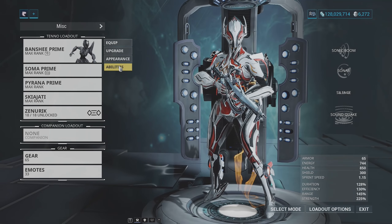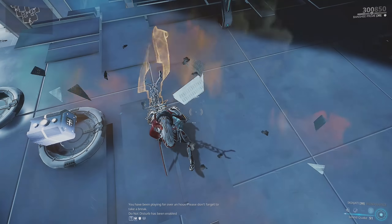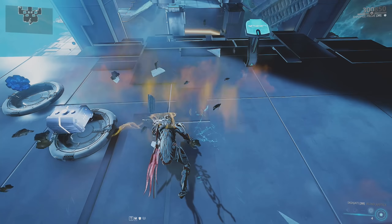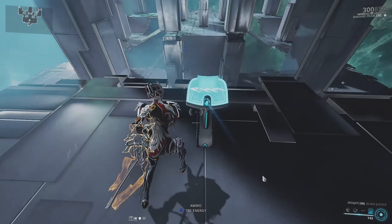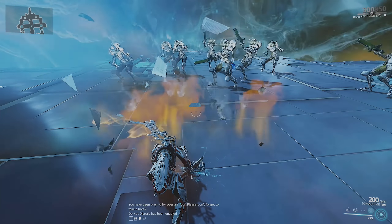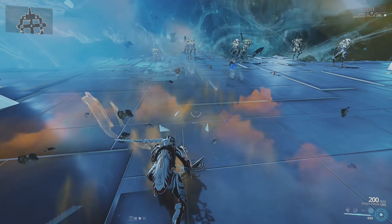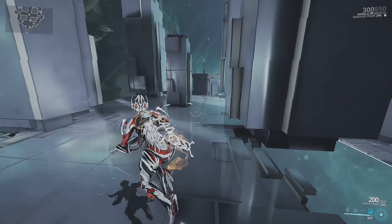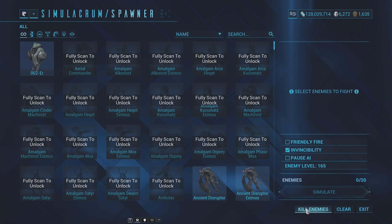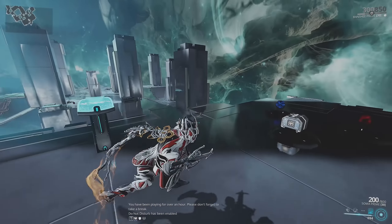Moving on to our last ability — Soundquake. You see that orange expanding line? Any enemy within this radius is going to constantly be knocked back and stunned. You can see how it expands and these guys just keep staggering backwards. It's really powerful and you can use it to lock down an area. It's definitely a panic button ability. If you're playing a defense mission and the pod is about to die, you can just hit that and all the enemies will stagger backward, giving your teammates time to get back on their feet. You can also use it as a damage-dealing ability, which I'll be showing you in today's video.